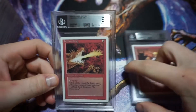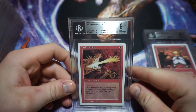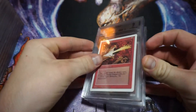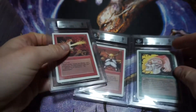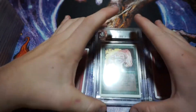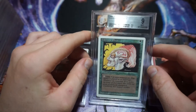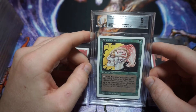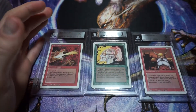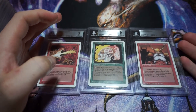The first Beckett card is a Revised Fire Breathing, Mint 9. I got these three cards for $30. I mainly bought them because this is one of my favorite cards in Magic: The Gathering — it's in basically every deck I have with green in it. We also have Land War Elves, Mint 9. All three are from Revised, and for $30 graded Beckett, you just can't beat that.